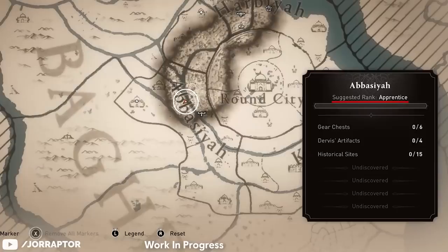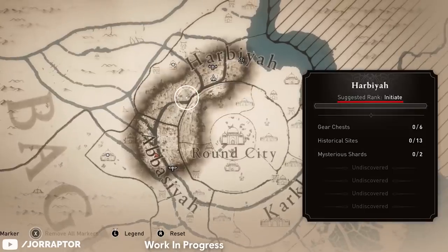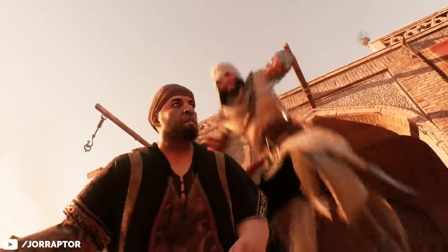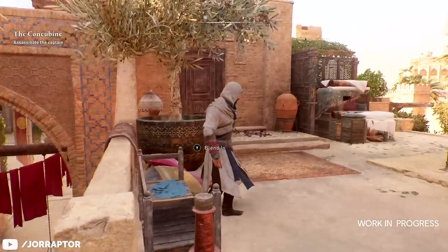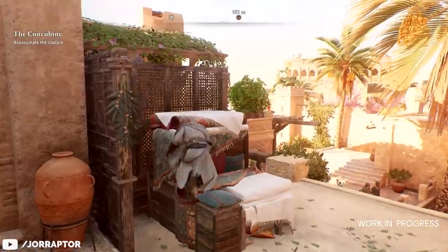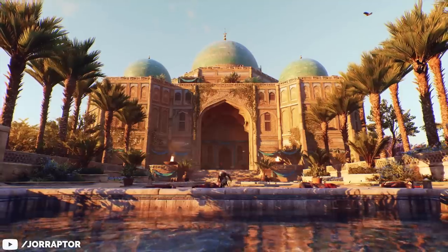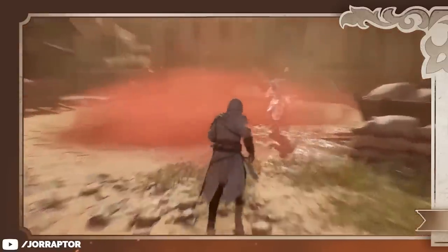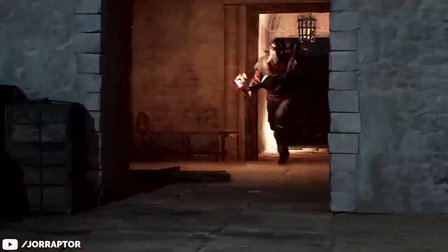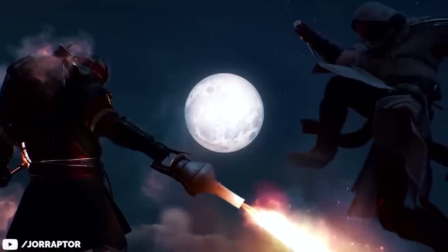You may have spotted the suggested rank on the map card, with Abasiyah for the Apprentice — which is the first rank — while Harbie is for the Initiate, so maybe the second rank. I don't think we should read too much into this though. We know the first target you kill is the same for everyone, but after that you can choose which target and district you want to go to next. The suggested rank is probably just a warning: sure, you can go to the Round City immediately, but the enemies are more challenging there so you might want some extra tools unlocked first. I also wouldn't be surprised if the new Greek Fire enemy only shows up in the high-rank regions.